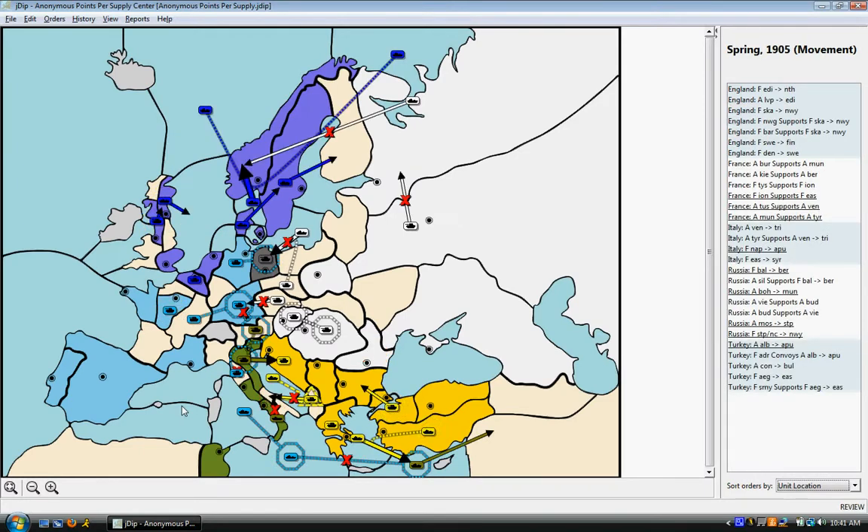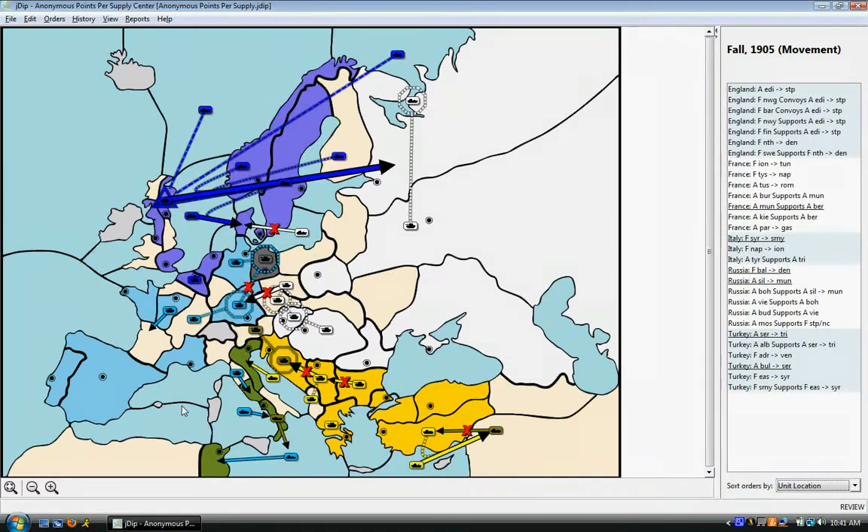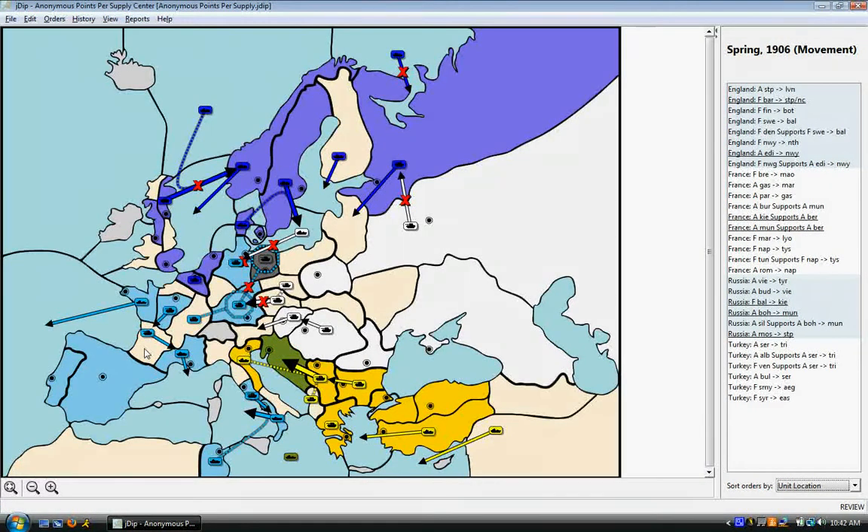Here at the end of 1905 is really where I think I seal my doom. I timed my move against Italy extremely well, I thought — buying his trust and convincing him that I was not a threat. As soon as he moves out of Naples, I move in during the fall turn to Rome, Naples, and Tunis. Turkey moves into Venice, taking his last home center, leaving Italy with just Trieste. A really big year for me — lots of builds — and I thought my strategy was working out quite well.